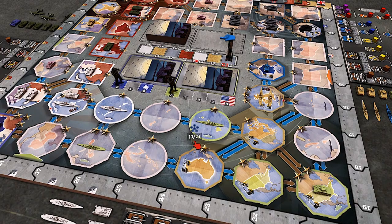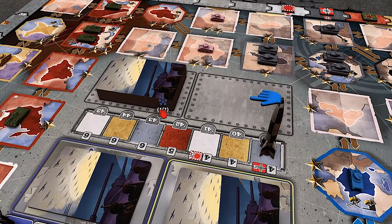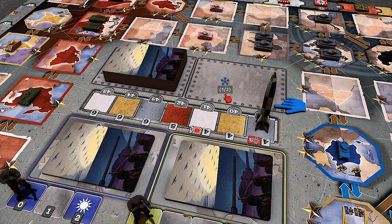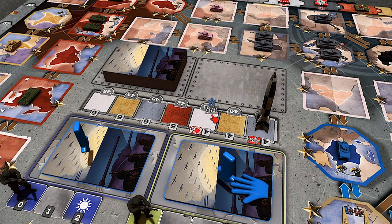What are these three card decks in the middle of the board? First, here you have a round meter — 1939, 40, 41, and so on. This is the deck of cards drawn each year at the beginning of each year. This is the discard pile. More importantly, these two decks are for China and the US joining the war.